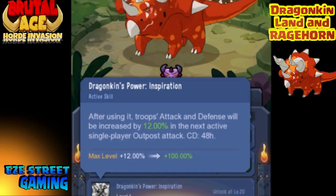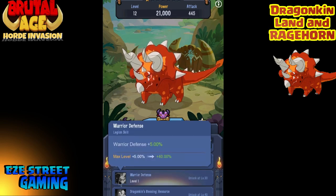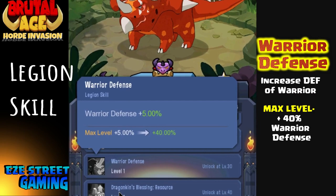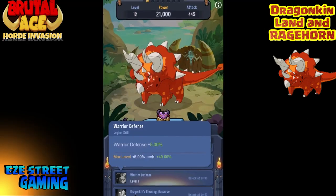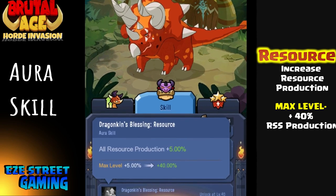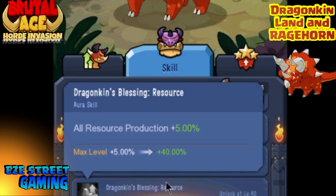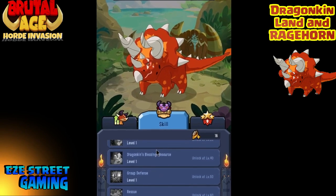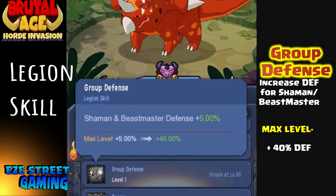Inspiration increases troop defense and attack. Once you get it maxed out you'll have 100% over what you have right now, so you can see another huge improvement. Now granted everyone's gonna have it so it should level itself off. The next one's called Warrior Defense — it increases the defense of your warriors, so it does specific boosts to different troops. The next one's called Resource — it increases resource production, and at max level it does a 40% boost on all of your resource production, about a 5% boost every time you upgrade it.